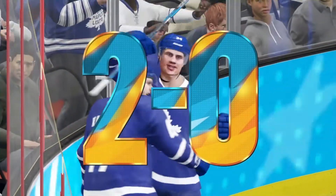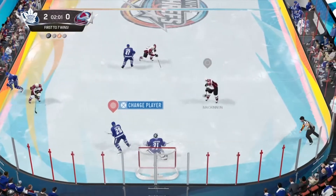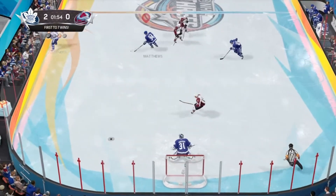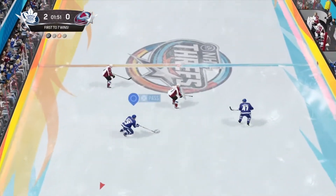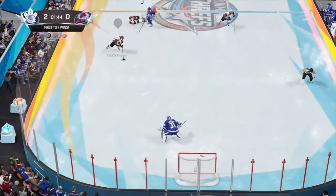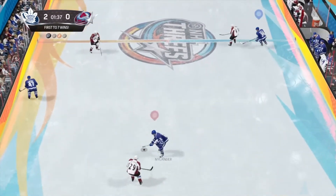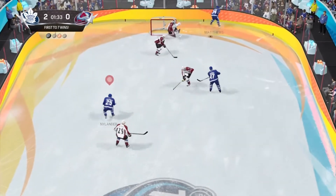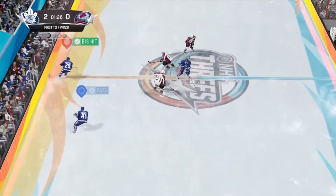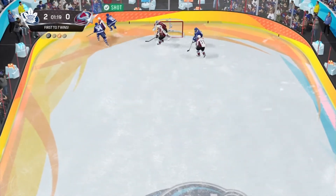The Threes mode gets interesting because it's not always just one point for scoring. Depending on the puck color and how you've opened up the play, you can get a maximum of three points for a single goal. Additionally, throughout the mode special rules appear — for example, if someone scores with a golden puck, which comes out occasionally, it can actually reduce the opponent's score by one. So there's always that intriguing element of trying to open up lanes while keeping the puck from your opponent.